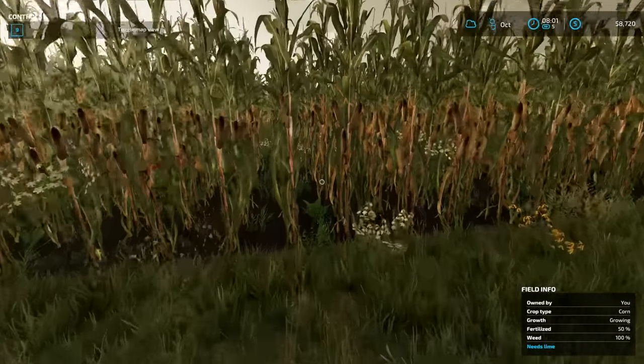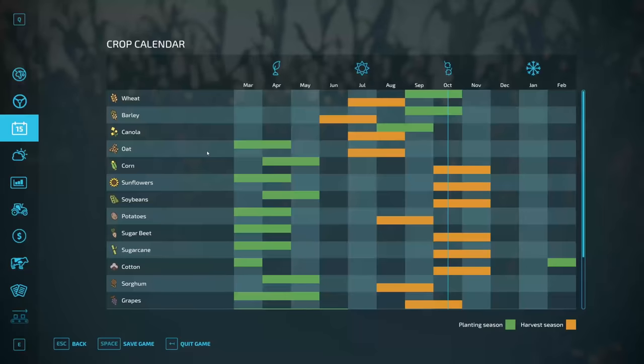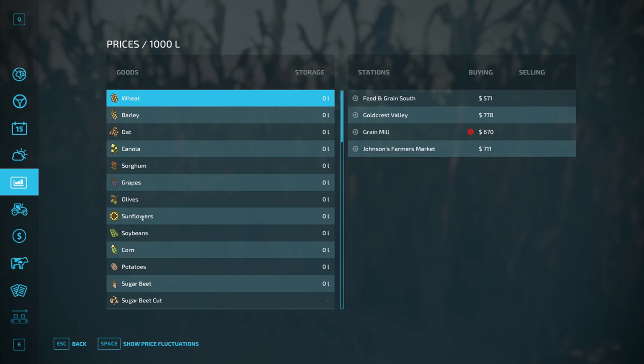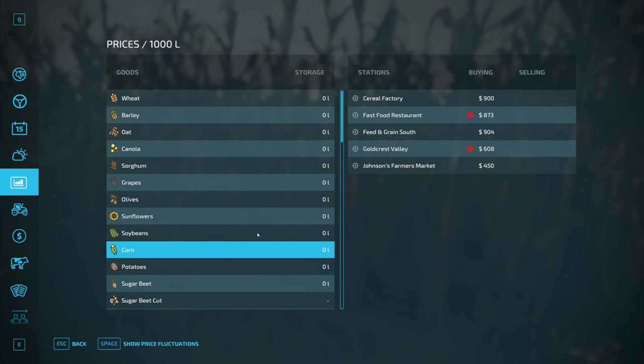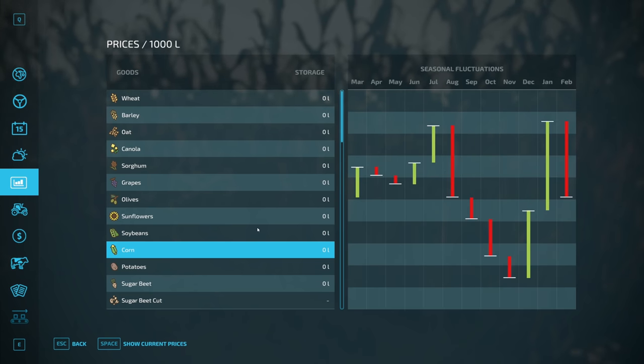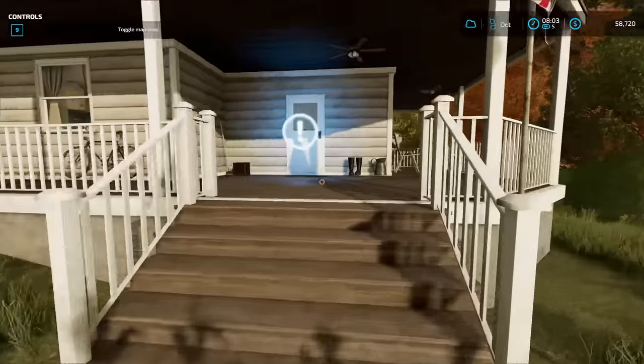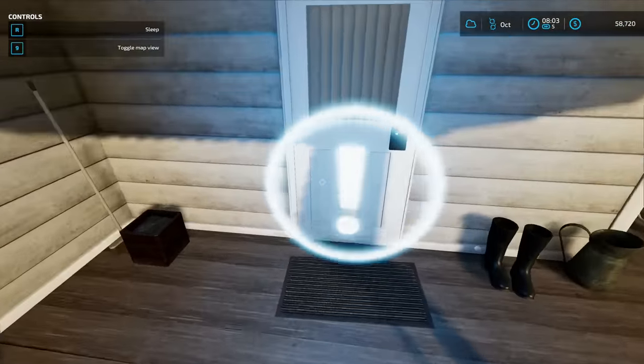We're only going to have one day to get this corn out. Let's check the corn prices right now — corn is not super great. If we could wait until January that'd be amazing, but we don't have that option right now. So we'll sleep till tomorrow and hopefully start harvesting.